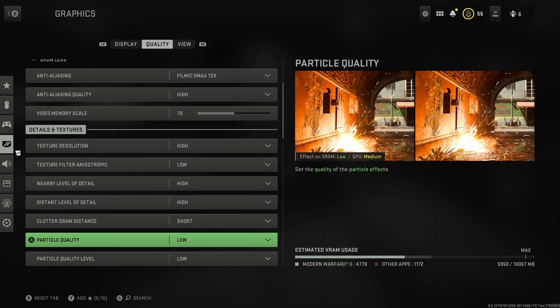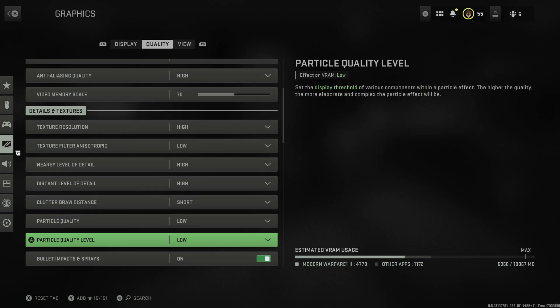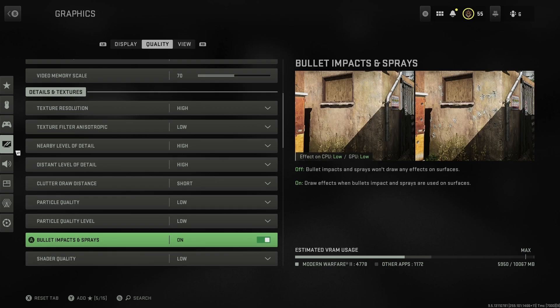Particle quality I put on low - I don't really notice the difference between high and low. Same for particle quality level, that's an easy one to put on low to get a few more frames. Bullet impacts and sprays I personally leave on because I think it makes the game more immersive and it doesn't have that much effect on frame rate.